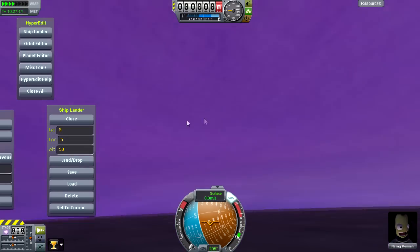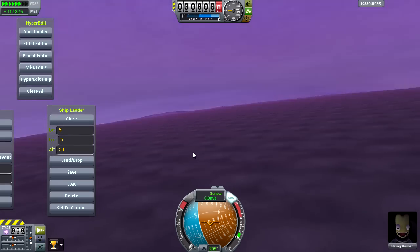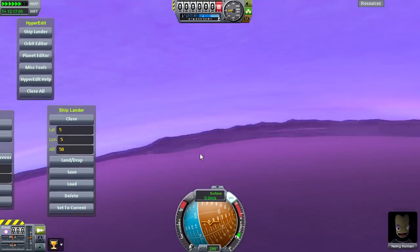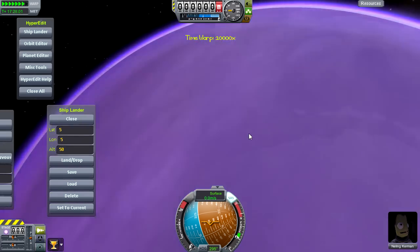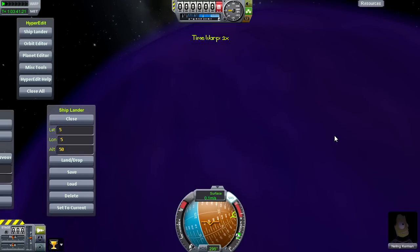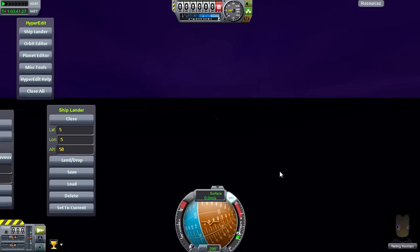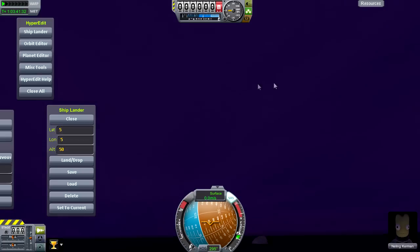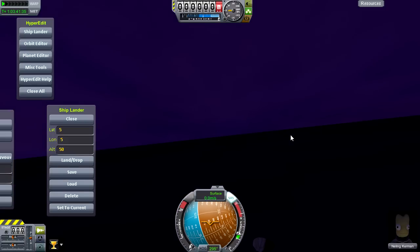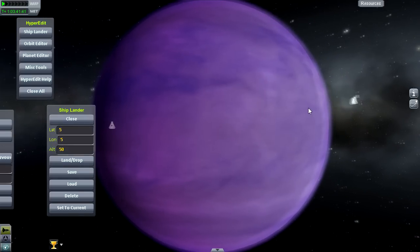If we go back to the nighttime, watch the clouds pass by. And then we zoom back in - you can see the clouds, but you can't see the stars because the clouds are so thick. So, very cool addition to Eve. It really is like a big old fuzzy planet now.